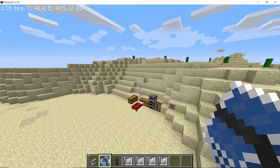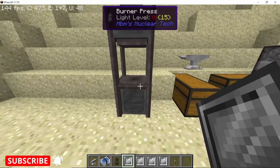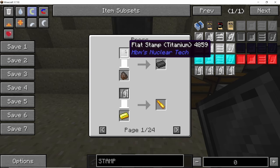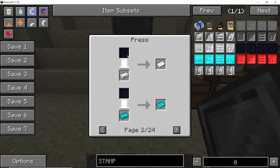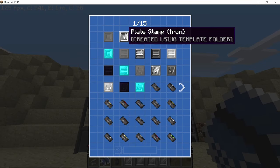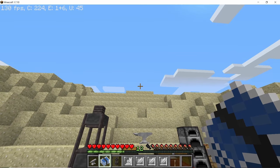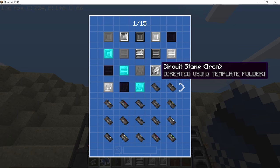Once you have both the burner press and stamps, place down your burner press. In the GUI, place your fuel in the designated slot. The upper slot is for the plate stamp and the lower slot is for the item. If you click on recipes you can see all the different things the burner press can do — it can make plates, wires, circuits, and more. Open your machine template folder, click on plate stamp, and one flat stamp will be consumed and converted into a plate stamp. Similarly, make one wire stamp and one circuit stamp.